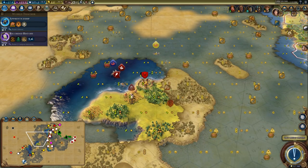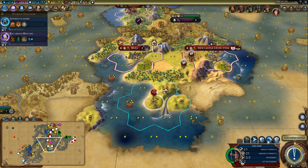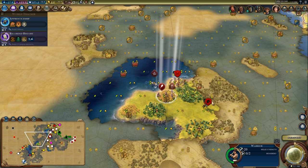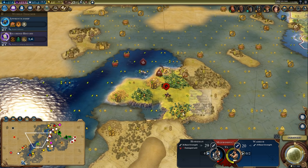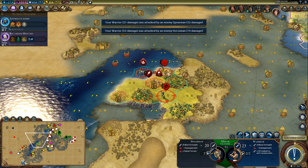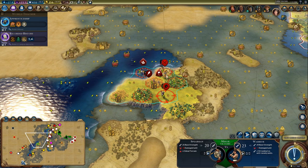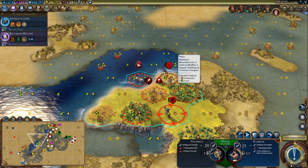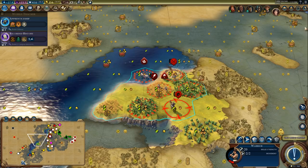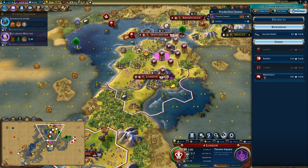Let's have a look around for the horseman. We should be able to make it to this tile — if not we can always jump back in the water. Come on, don't take this tile. 125 gold if I slot in the plus-five units threat when combating. Here's what I'll do — I'm quickly going to purchase a builder in Manchester.